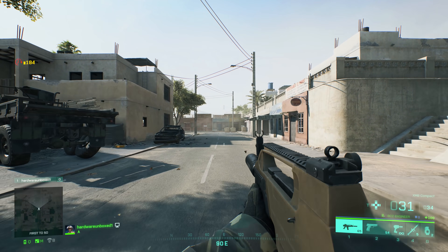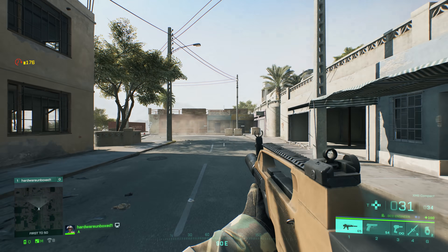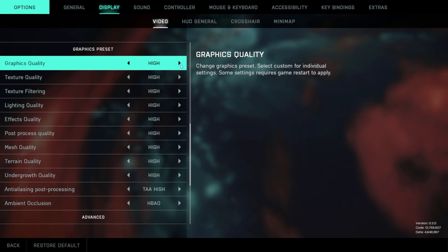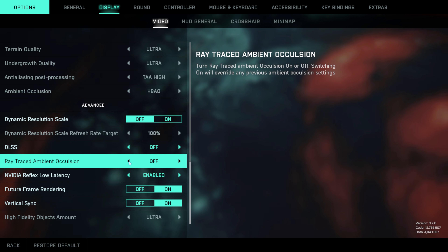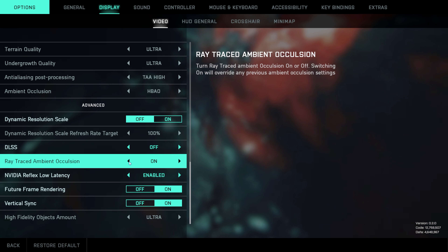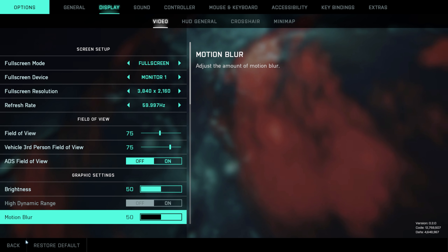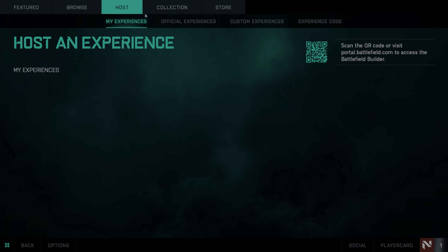This method is not suitable for CPU testing, and for that we will use a completely different method, hopefully using Portal to create a custom match. For testing we have data from 33 different GPUs at three resolutions, as well as two quality presets, and as a bonus I've also included ray tracing results. I'm using the Ryzen 9 5950X test system with 32GB of dual rank dual channel DDR4-3200 CL14 memory. Let's jump into the data, as we do have a lot to go over.